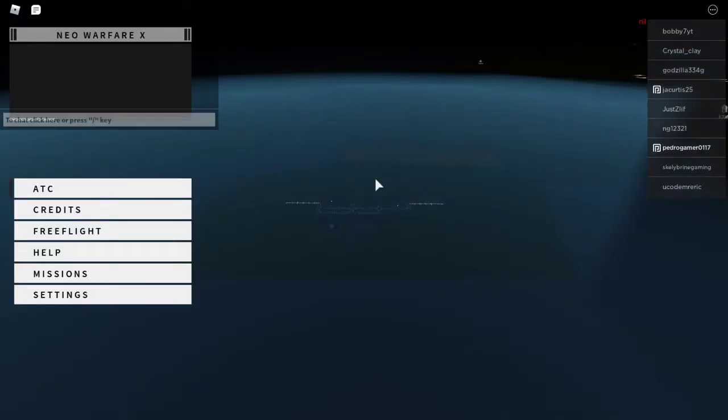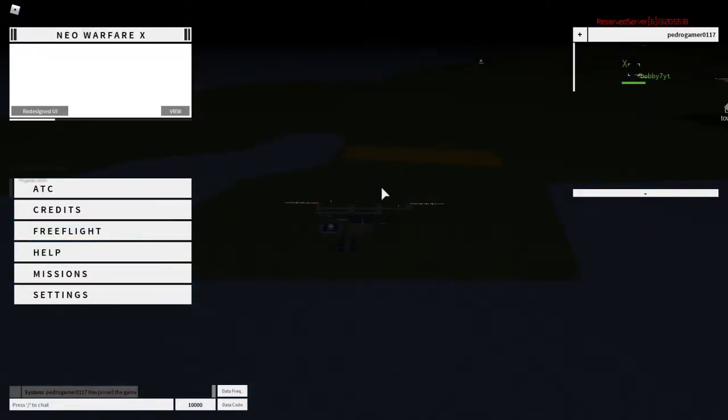So you're going to select the server how you want and click join, like I just did. You can see how much time there is and how many people there are. You can also join friends and then it will pull up this screen and it will load. For me it loaded pretty fast, but for you it might not.